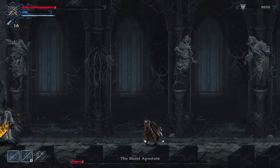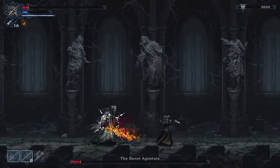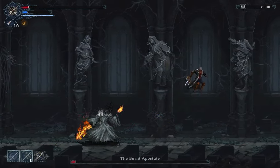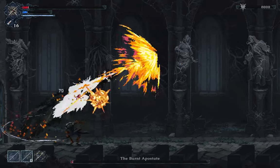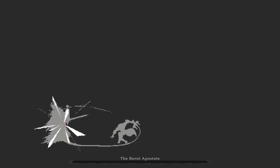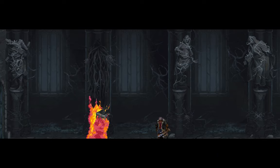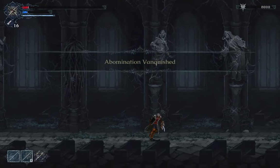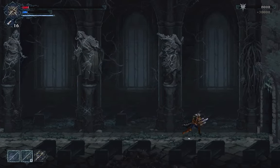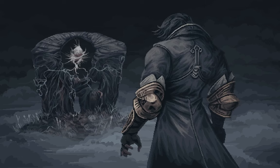I got greedy there but I finally dodged one of those fireballs. With no heals left and almost dead, I got a little more aggressive just to try to end it. Got lucky that she chose an easy attack, jumped that fire wave, and it was lights out for Burnt Apostate. She took me right down to my last heal, but I beat her. On another playthrough I'll beat her much more quickly knowing the tricks of the trade. I wanted to put this up in case anybody's struggling with her, to help you learn from my mistakes. That's the Taint Peter mini guide to the Burnt Apostate in The Last Faith — I hope it helped.